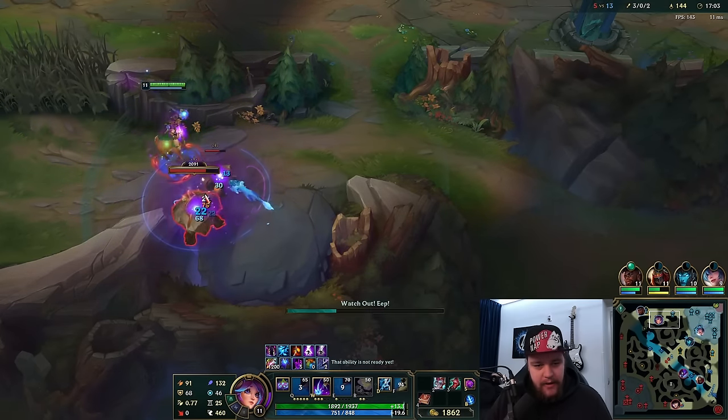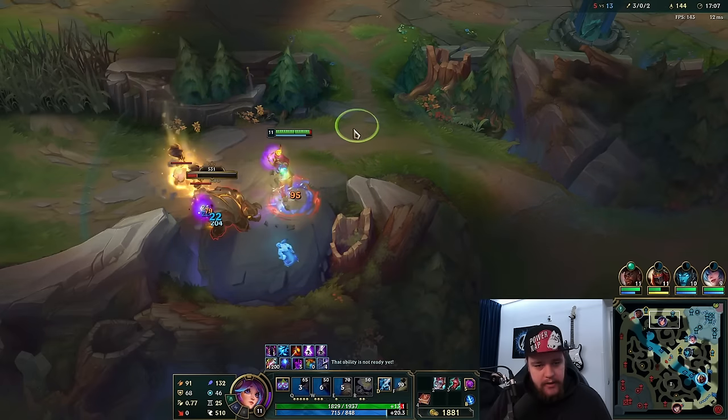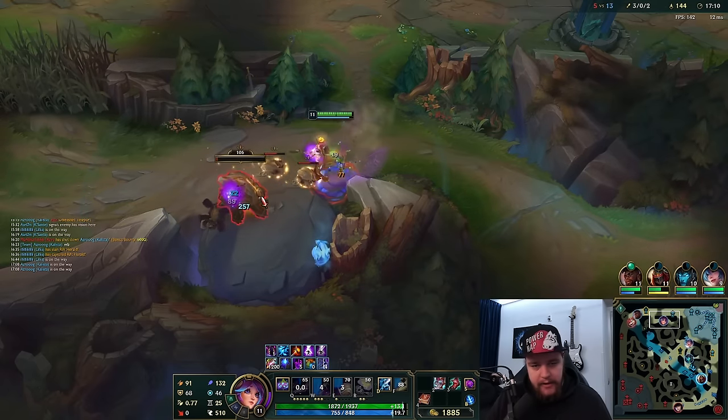I'm not going to dive first. I could technically ult the guy there, but if Kassante is not willing to walk up whatsoever, I'm never going to get the kill even if I ult there.